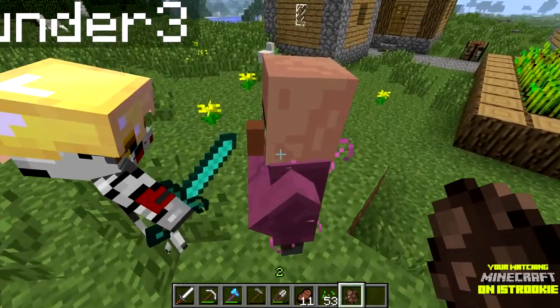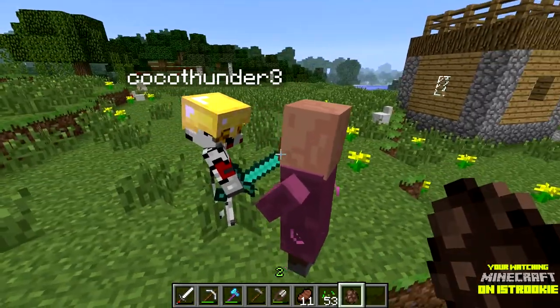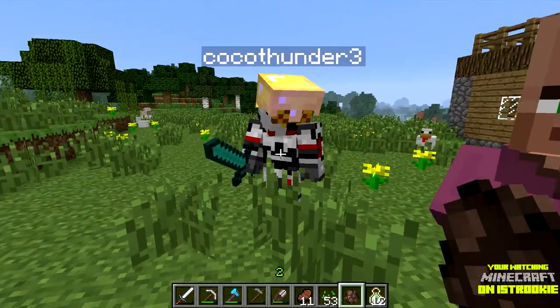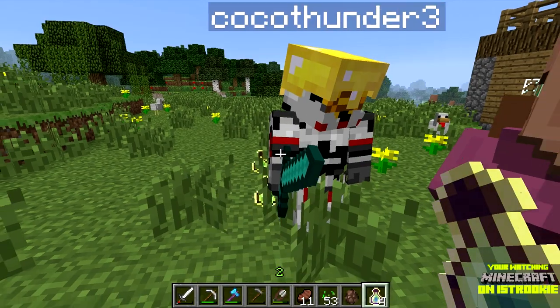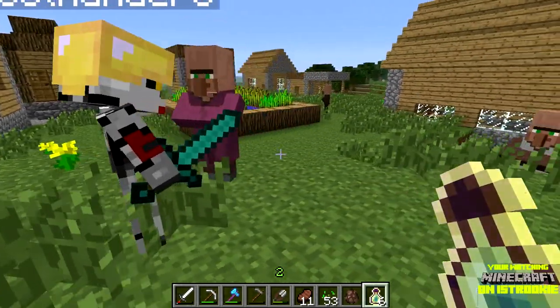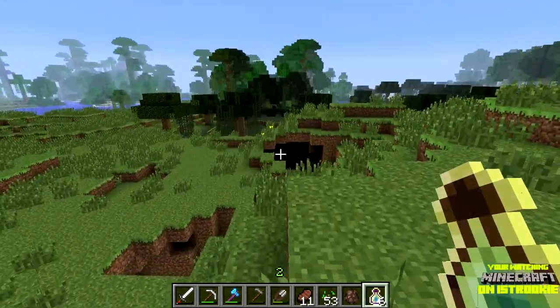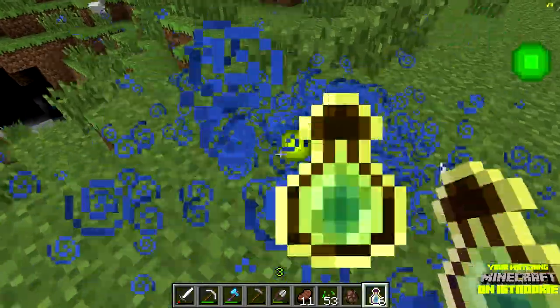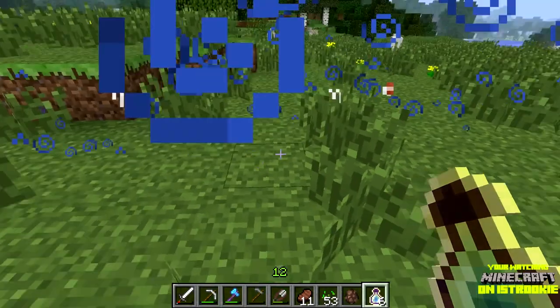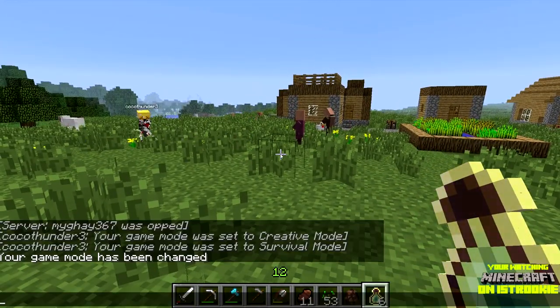One emerald for four bottles of enchanting — oh that's cool, so you can get experience. You want to do that? Yeah, I want to get some. 12 bottles — you can have 6. I have 4 emeralds, can I trade like two of them? I'm gonna trade two of them. I have 14 so I can level up now. I'm not gonna steal your experience. Yay, level 9!